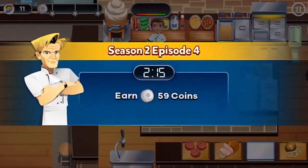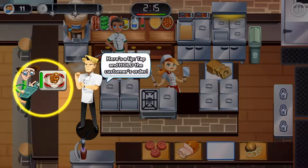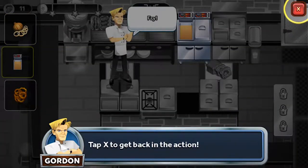We're going to go ahead and go to Episode 4 where we can earn 59 coins. Here's a tip: tap and hold a customer's order if you're not sure how to make a certain item. If you hold it, it will show you how to make it and what ingredients you need. That's a very good tip they added in.